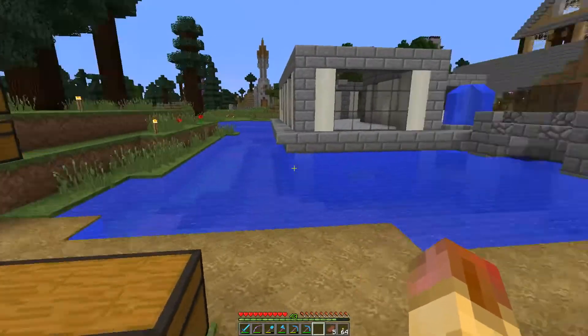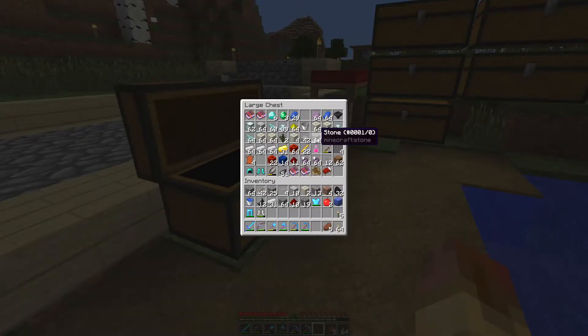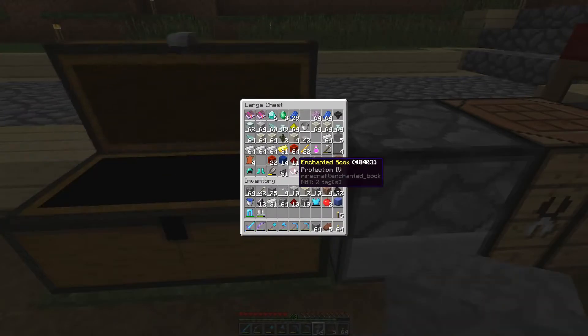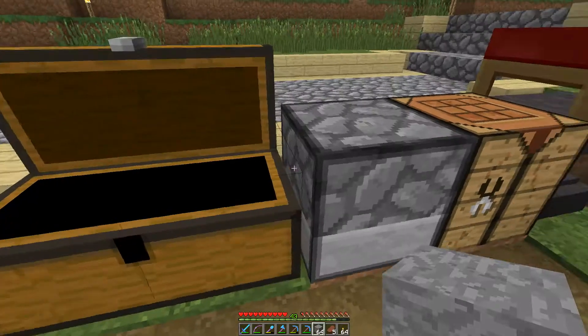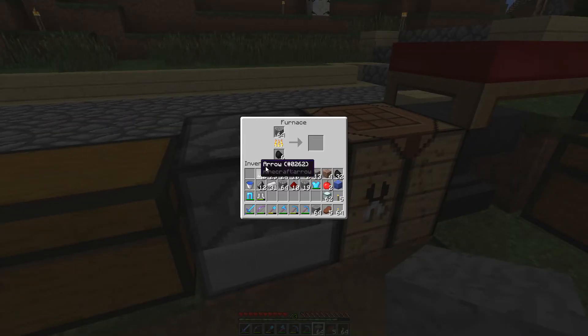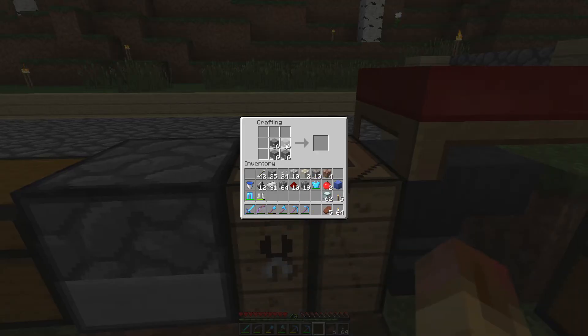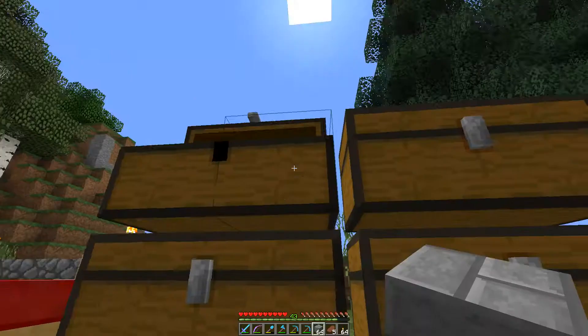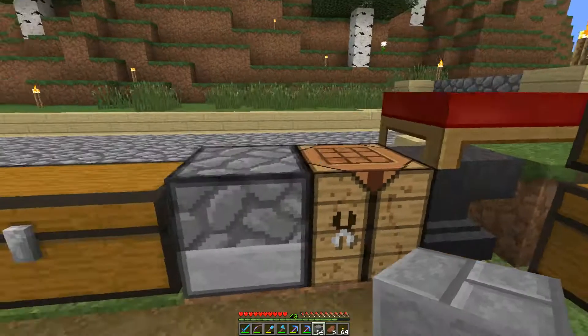So what we're going to do here is we're going to first go in the basement as I want to get the basement done. We need some sea lanterns. I got a better idea for the basement. So we're going to do cobble, probably some smooth stone. So we need to cook up some more smooth stone. We're going to put all that coal in there and we're going to need a lot more stone stairs. I think I got some. I really need to start moving stuff down and organizing all this.